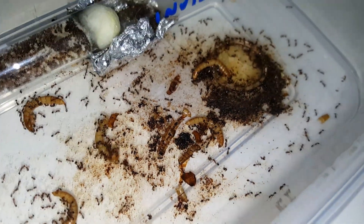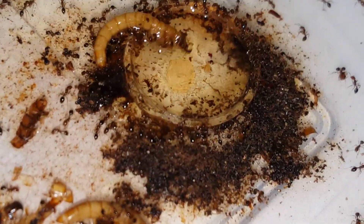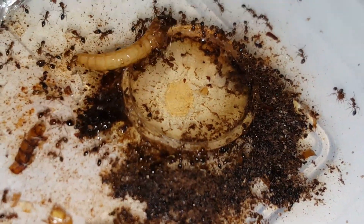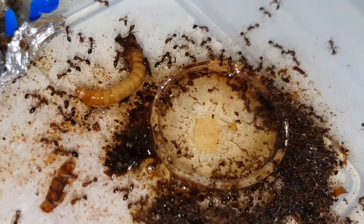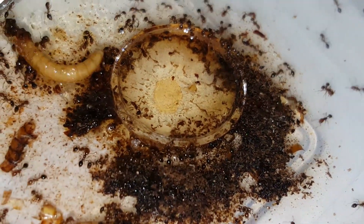They will be getting a new nest — I thought I'd show you the colony before I did so. Sugar water is usually placed here once they've stopped wrestling the mealworm, but the ants put their waste on the sugar water.